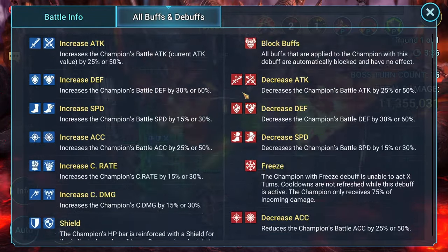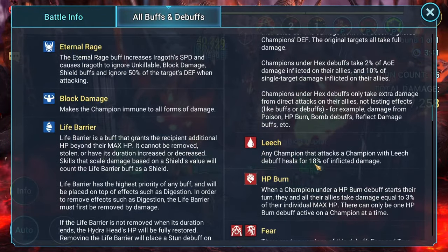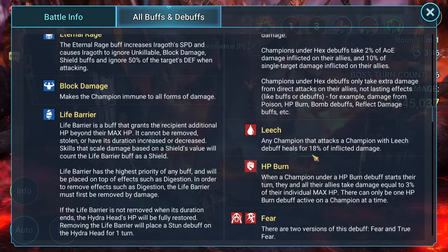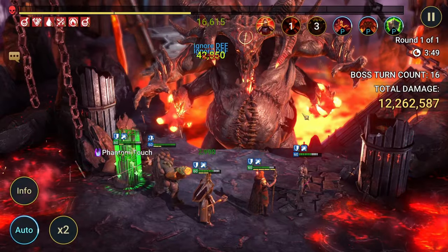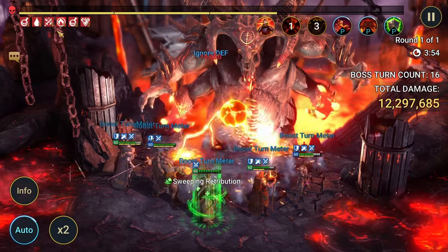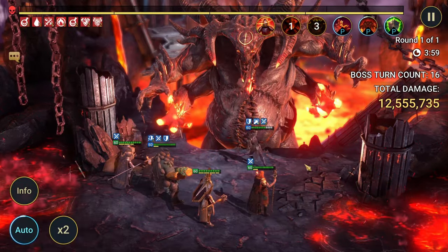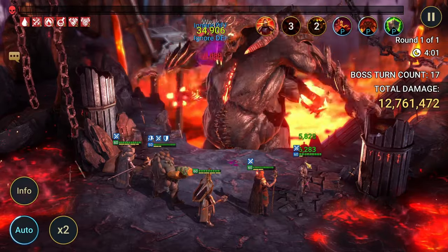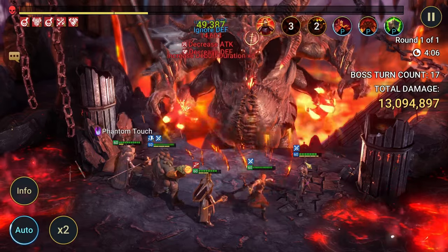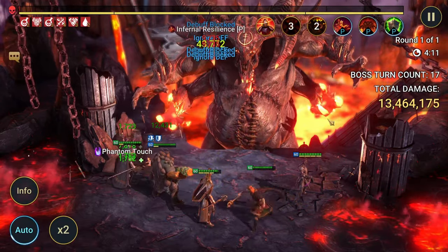Leech is basically built-in lifesteal — I think it's like 18% of the damage that you're doing. So if you're hitting somebody who has leech on them, you're healing for 18% of the inflicted damage, which is about half of what a lifesteal set would do. So anytime you're doing damage with leech up, you're getting some heals. If you don't have a decent healer like Duchess or Battle Kazaar, having Foley with this debuff could really help you out.